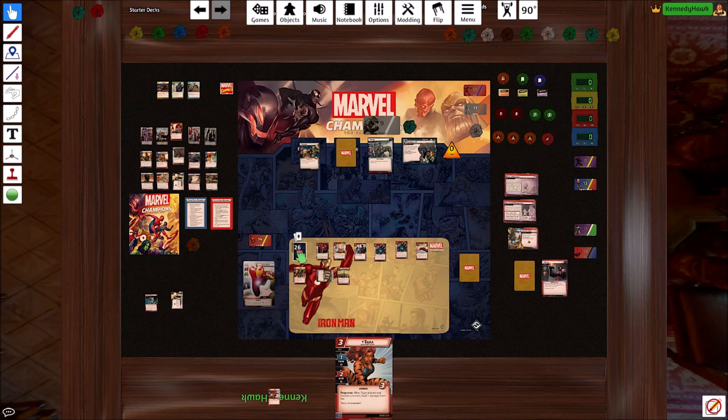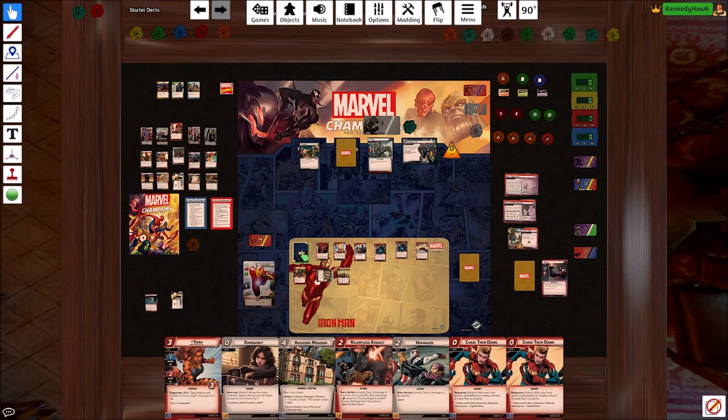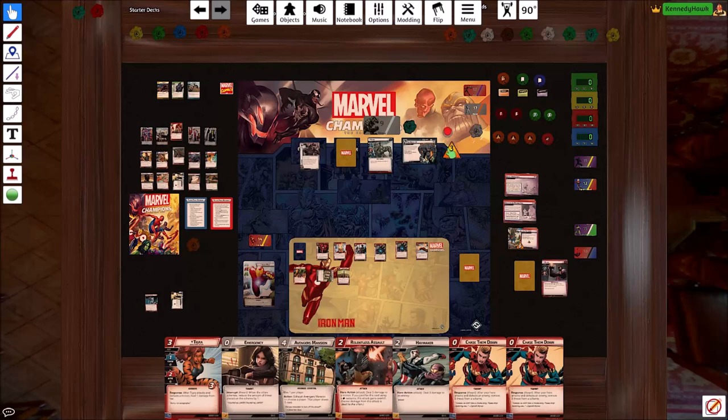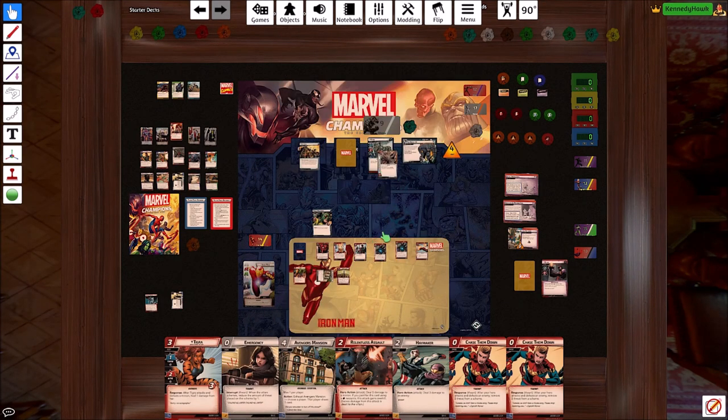So that was our turn. We're going to drop to seven now, which is really awesome. We get to drop up to seven — we're keeping Tigra. He gets a threat. He's going to scheme for one plus two, that's three — getting real close to dangerous things. And we have two encounter cards to deal with. This one gains surge because Bomb Threat is not in play. There's a guarding minion and he gets an enhanced ivory horn, which basically goes in plus one attack.